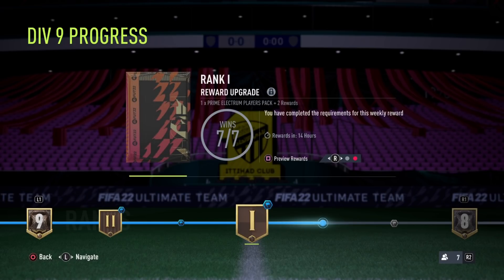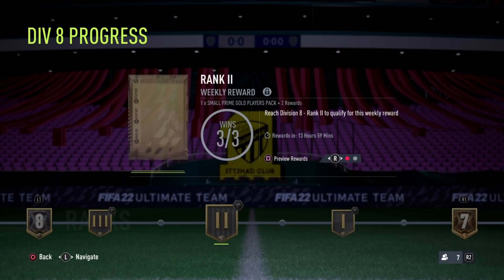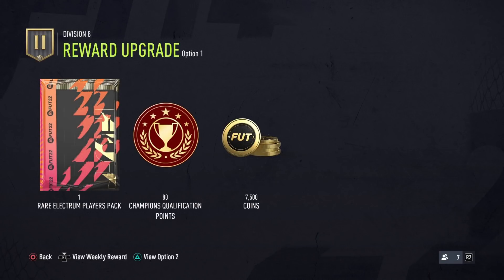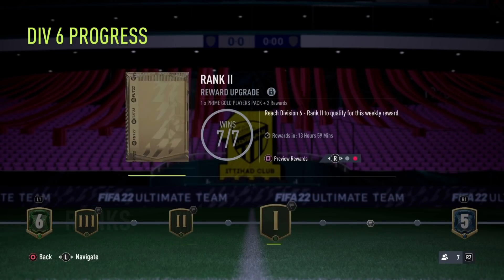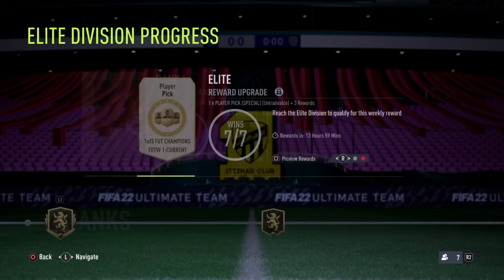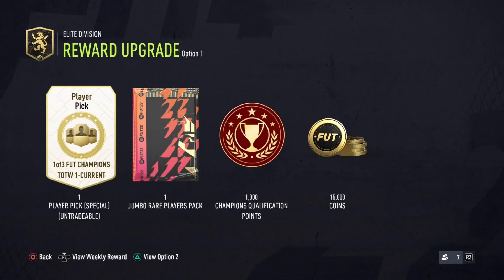At the end of the season they reset it and you go down around three or four divisions. Now for the weekly rewards, it's very simple. First, it depends on your rank and division — the higher the rank and division the better, of course. Second, it depends on the amount of wins you got that week. For example, if you get three wins you get the first reward tier, and if you get seven wins you get the second reward tier. Everything above seven wins in one week won't help with your rewards — the only way to improve them further is by moving up divisions.